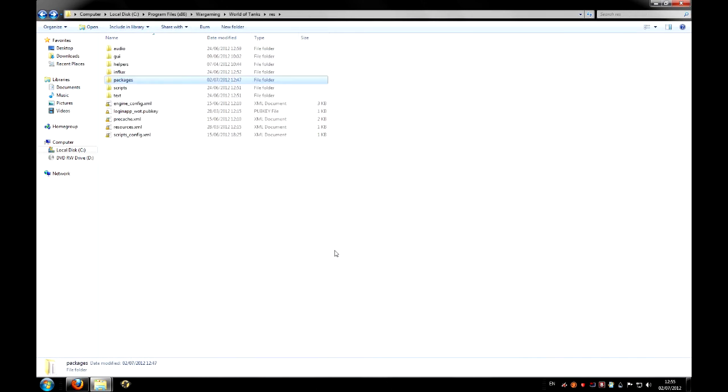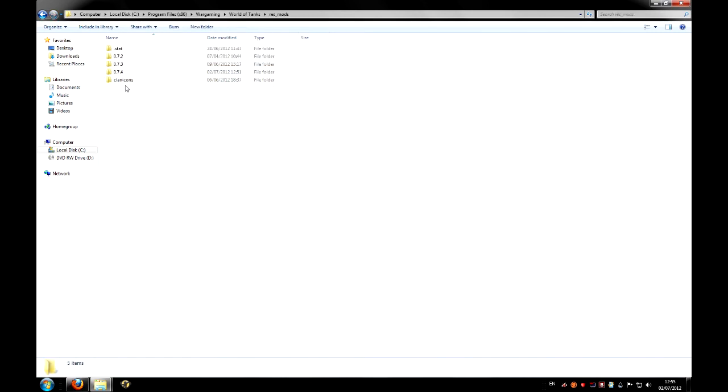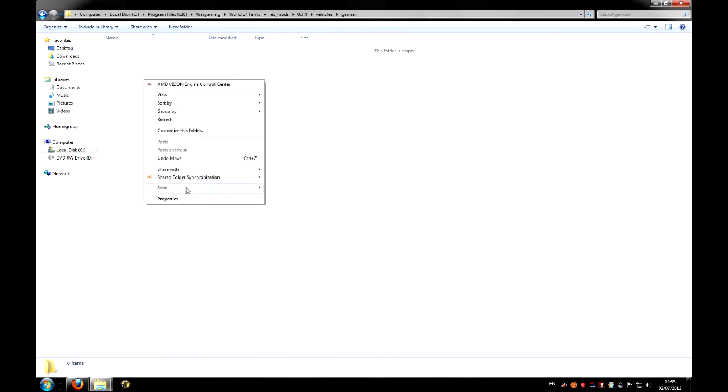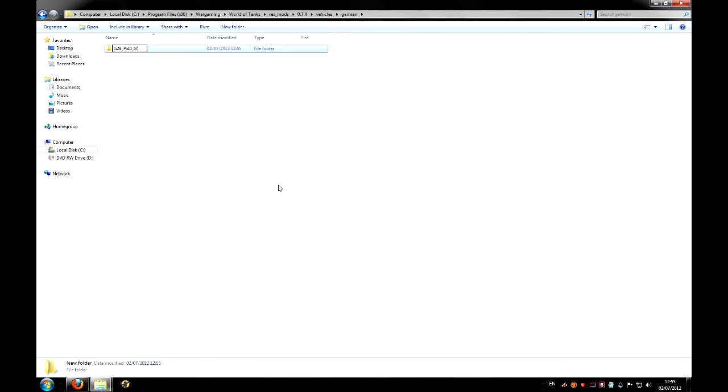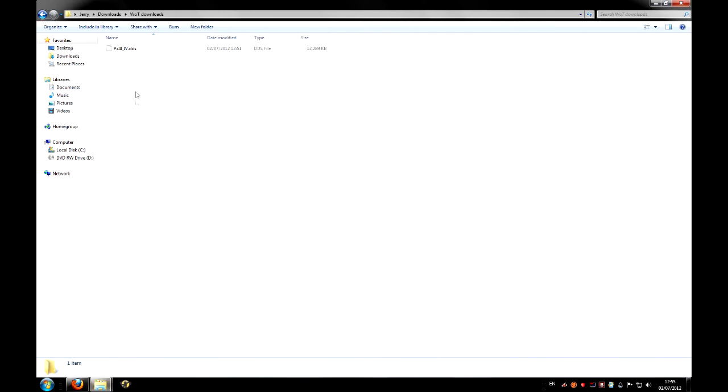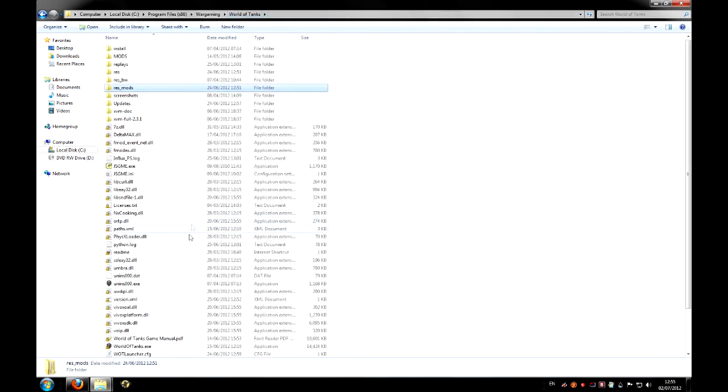Once you've got the name copied, go back to resmods/0.7.4/vehicles/German and make a new folder with that name — which is the Panzer 3.4. Go into that folder, take your Panzer3-4.dds, copy it, and put it in your Panzer 3.4 folder in the resmods section. Now that's in the game — start the game up.